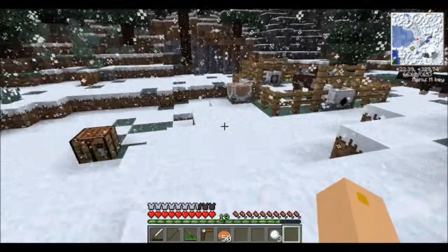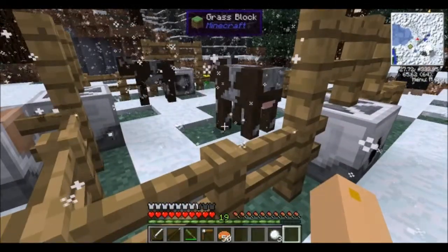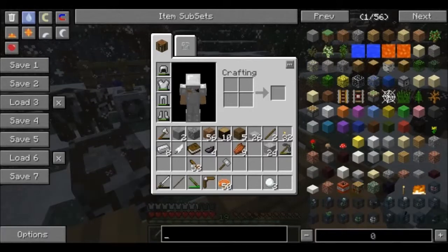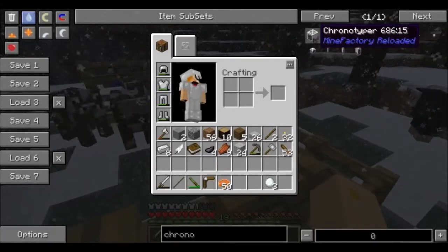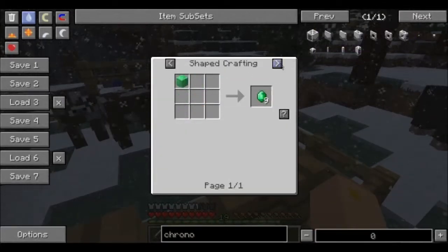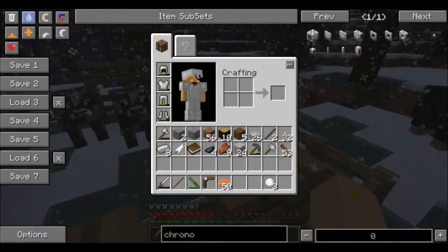So what we're going to do today is... actually I can't even do it still, because I don't have a chrono typer. If we type in 'chrono,' we see that we need emeralds. I don't believe we can make emeralds, except for maybe getting one in another way. It's possible.